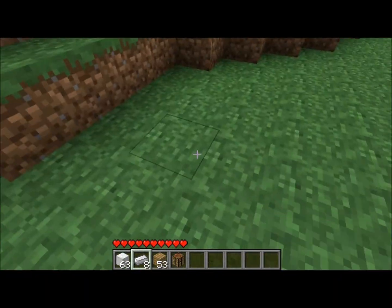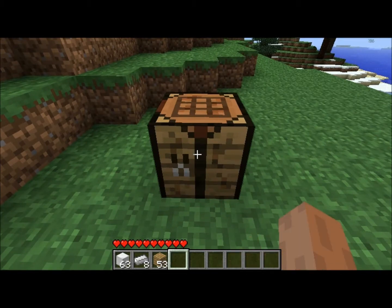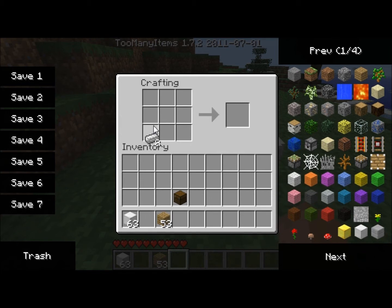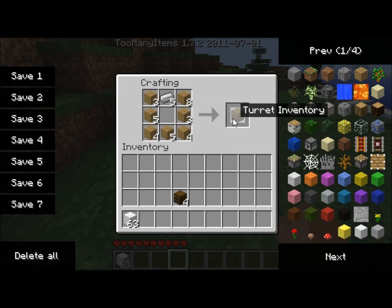As the name implies, it adds turrets to Minecraft. We've had dispensers for a while, and if you shove arrows in them and step on a pressure plate they can shoot out. But this adds a whole new spectrum of self-firing weapons to Minecraft, because you can actually aim this turret, which is a whole new experience.